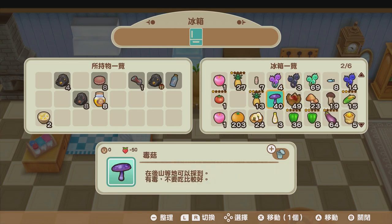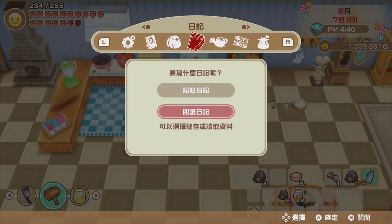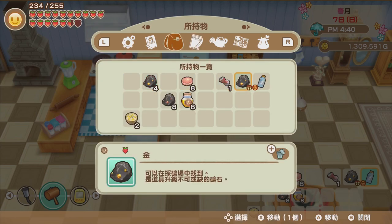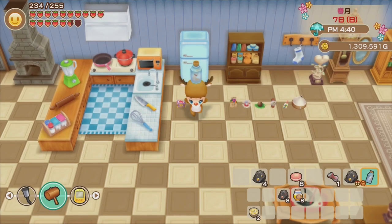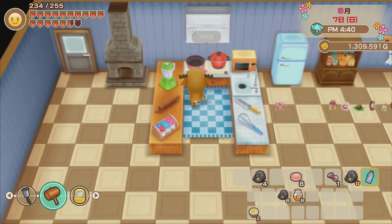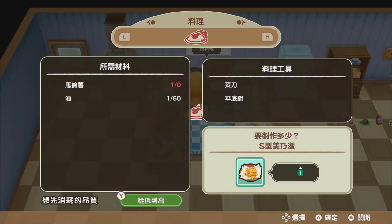Here's another cool thing Milky got — a bottle with a letter inside while fishing by the sea. It's actually a recipe, which is so cool! It's a recipe for fried chips, and once you get it, it automatically gets added to your kitchen recipe list. Here it is — unfortunately I don't have tomatoes yet.